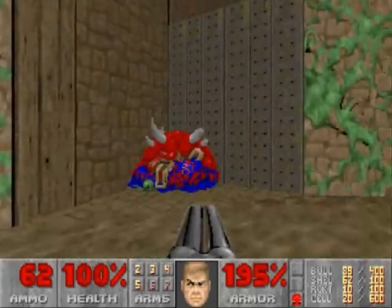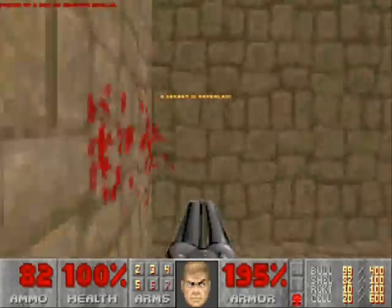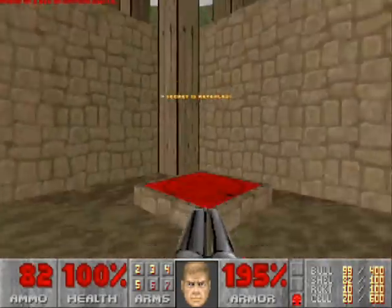Now, about that secret area: just lower this like a lift, and yeah — secret area with some shotgun shells. Your only secret of this map.